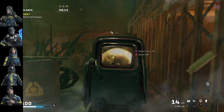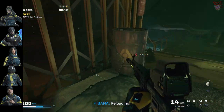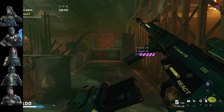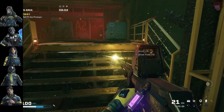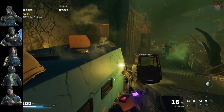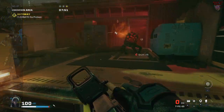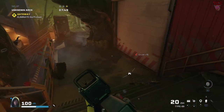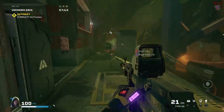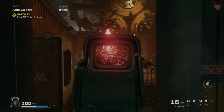For operators, Finka immediately comes to mind — her Adrenaline Surge is useful if a teammate goes down and increases the entire team's reload speed and accuracy, invaluable against the Protean. Alibi is also great for distracting the Protean, as it does go after her decoys. Nomad and Ela are great for stunning the Protean to allow the team to attack without interruption. Gridlock can also be useful as her track stingers both damage and slow down the Protean. Bring explosives — paralysis, stun, impact, or frags — and the explosive harness, as your team will need all the explosives it can to take down the Protean.